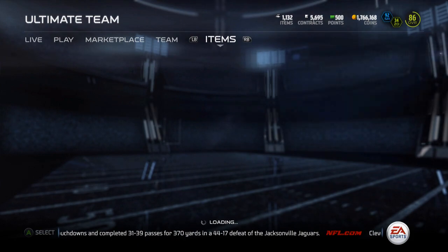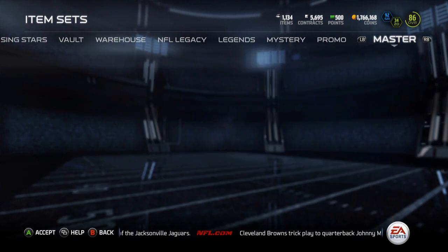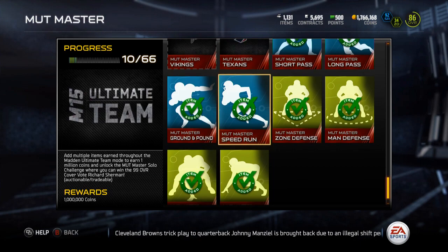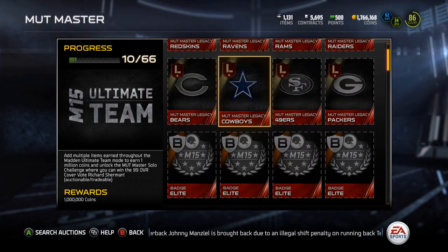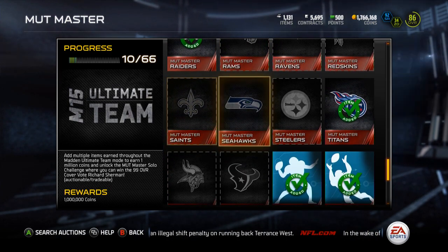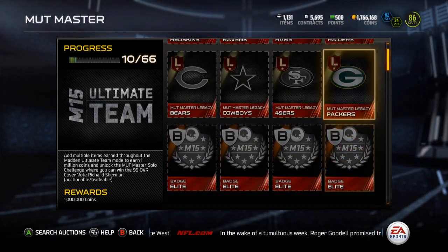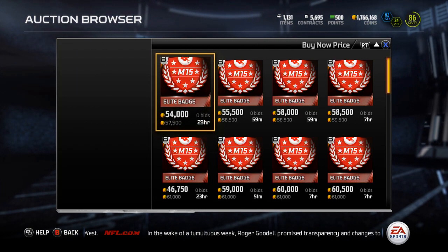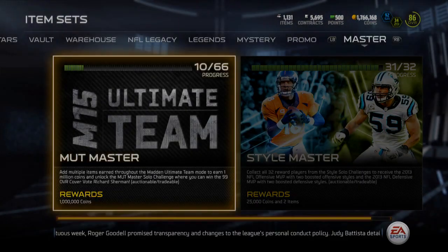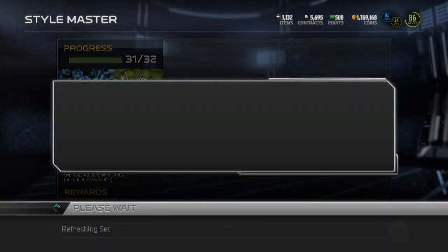Let's throw these into sets. Go over to master — the mutt master collectible goes in first. That'll give me 10 out of 56, because you have to buy the elite badges separately, so I don't really count those. I'll probably start working on all the elite collections. I'm trying to get mutt master — may not get it, but it's gonna be a grind. I'll have to keep pulling elite badges and saving them, since that's like 550k. Let's complete this style master set — throw the last card in, Laran Landry, all the way at the bottom.